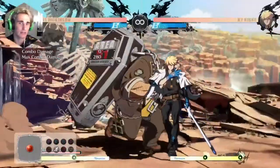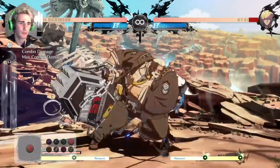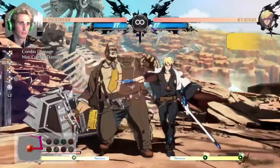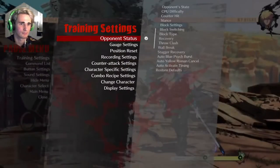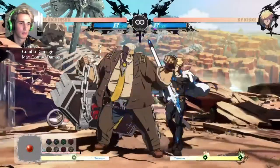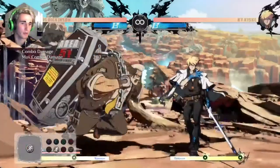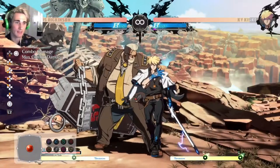If you notice your opponent is blocking your stuff, don't just automatically go for the safe Behemoth Typhoon, because that one is safe but not actually plus on block. You want to make sure that if your opponent is blocking, you go for the overhead — which is hella plus on block — or you go for the low — which is also hella plus on block. And because it's an overhead-low mix-up, if they don't block it correctly, you get a combo from it.